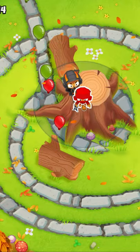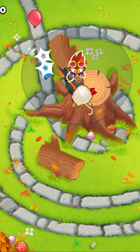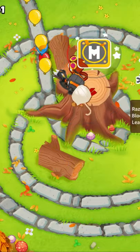Get Quincy right here, get a Ninja right under him, upgrade him to double shot with seeking shuriken. Get an Alchemist up here, put him on strong. Get a Heli Pilot and get him to razor rotors with faster firing.